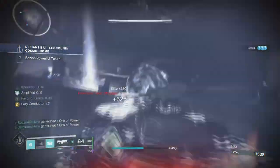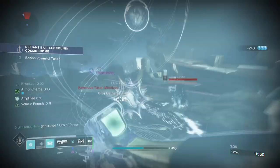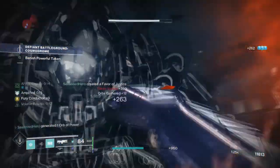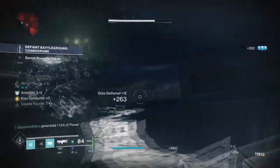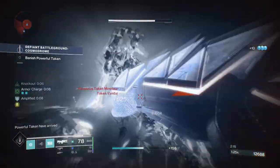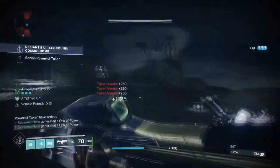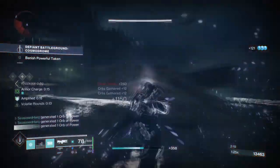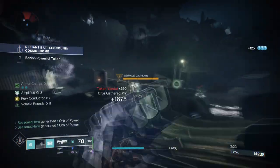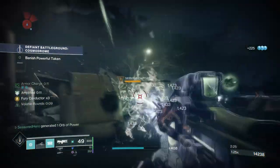For example, using the Feedback Fences exotic along with the Knockout aspect will allow you to increase your melee damage by 10 volts, while also applying extra damage to those who decide to strike you back and also granting you healing on the second melee kill. So with everything combined you get a very volatile battery that is bound to detonate. Let's dive in.